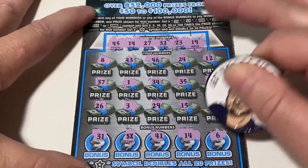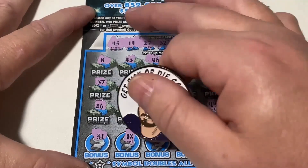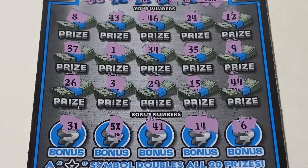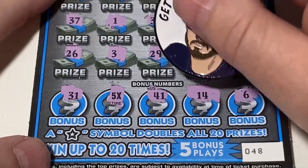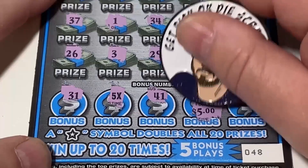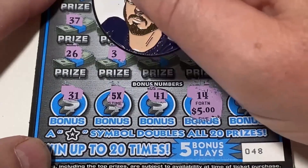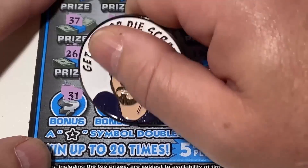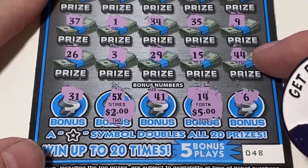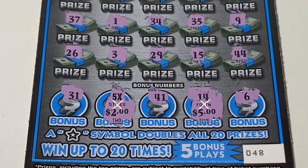How am I doing so far? We got that 5X and that matching 14. Let's see what we got — do that 14 first, and it is for $5. And this is for $10, for a $15 win. So far, we met the odds.